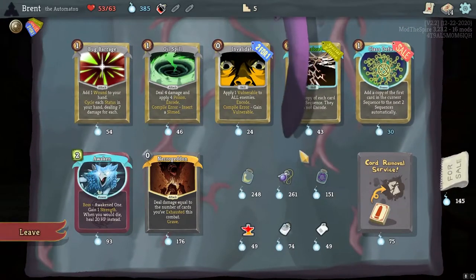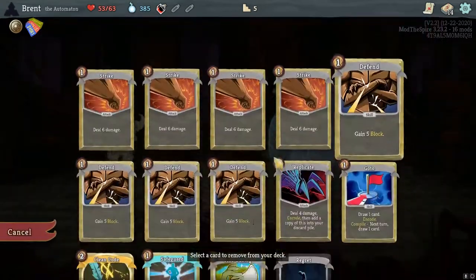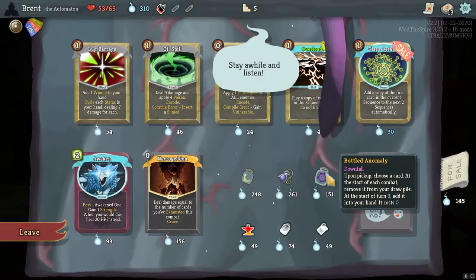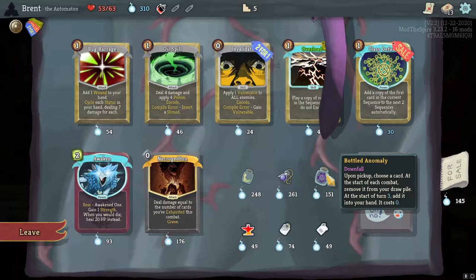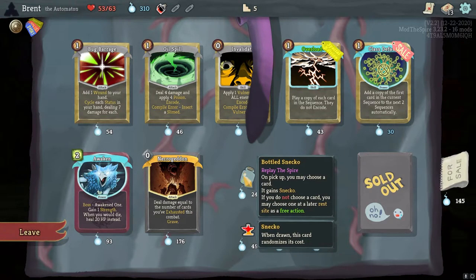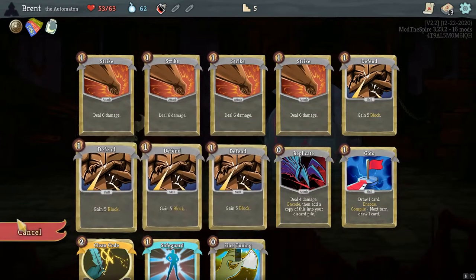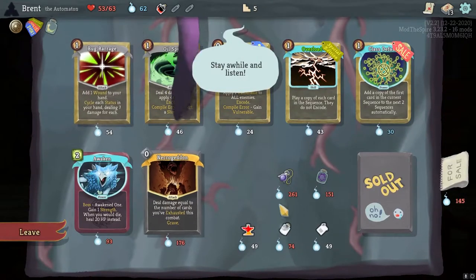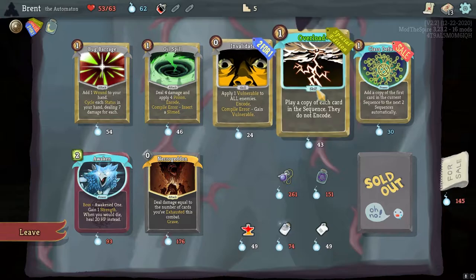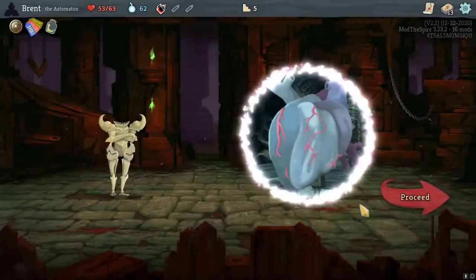I don't think any of these are what we want to see. That's Crisis. First, let's remove the Regret. Cost zero — gain second. If you have no cards and do not choose a card, you might choose one later. That's a pretty good idea. If I can find a high cost card and put Sneko on it, I think I will try it. As a free action. Two for one validates — I don't really have an idea of what I'd use it for right now. I think I'll hold the last bit of money.